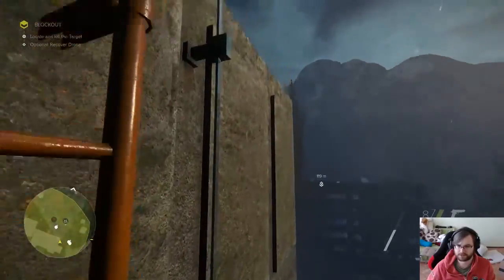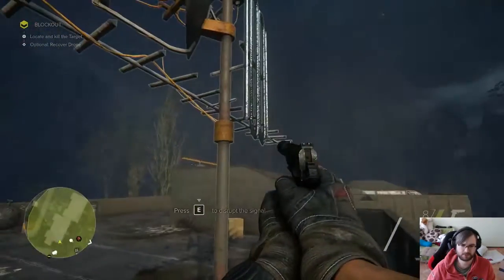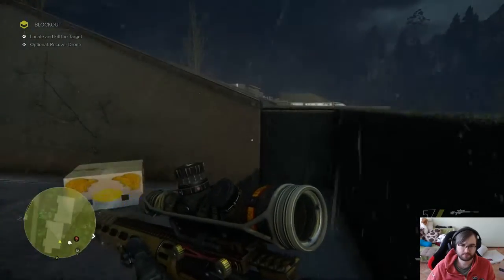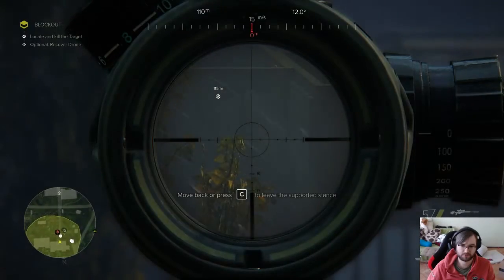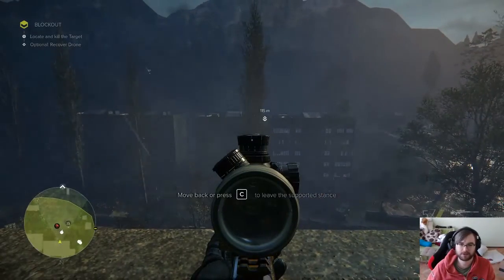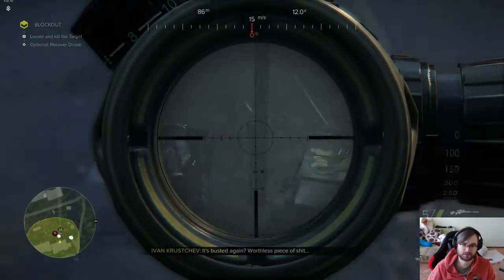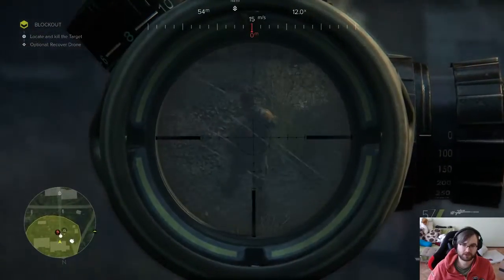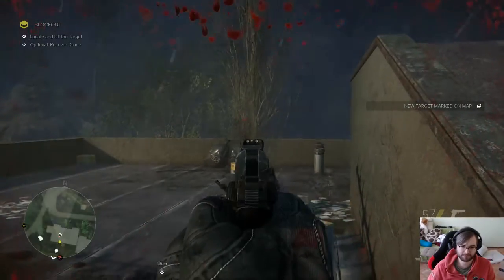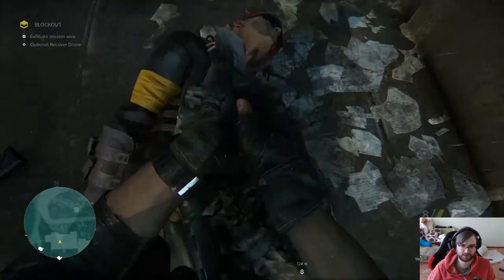There's an optional objective to recover the drone up top. Disrupting the signal here — there's a lot of tricks in this game. I can see the drone. There are some more guys walking downstairs. Now how do I identify my target? I need to be fast enough. I take out a guy — there's no alarm, nobody here.